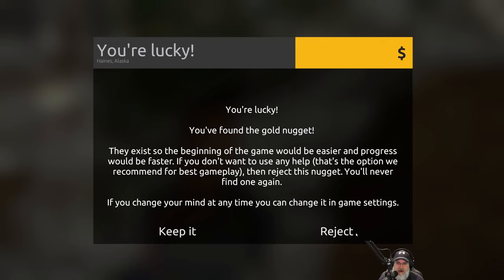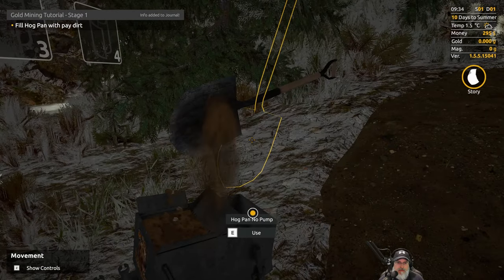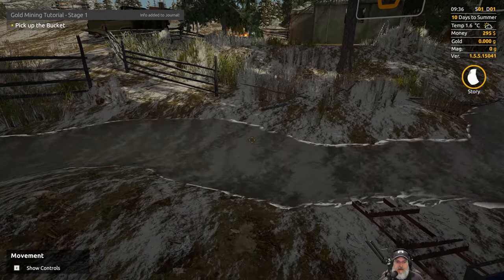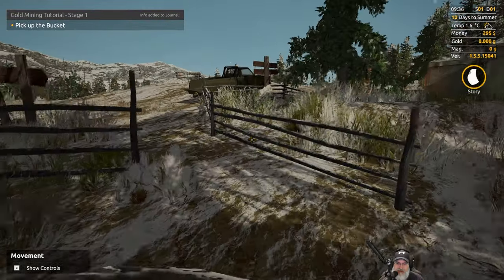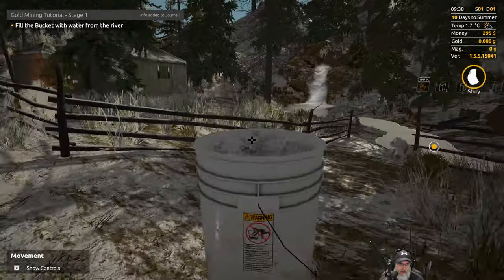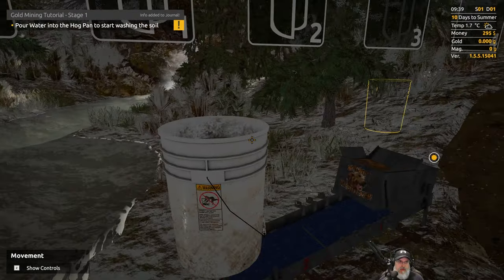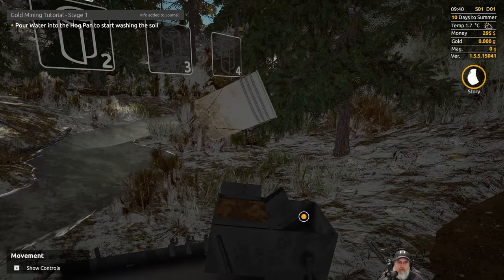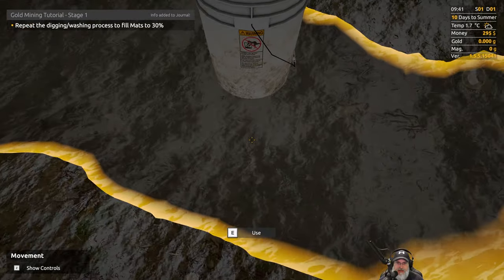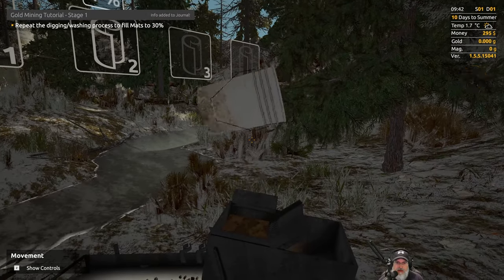A prompt appeared: 'You're lucky you found a gold nugget — they exist so the beginning of the game would be easier. If you don't want any help, reject this nugget and you'll never find a freebie one again.' I think that means you won't find any of the freebie nuggets — if you change your mind you can change it in game settings. So let's reject this and do this legitimately. We filled to 100 percent.